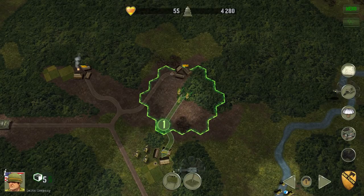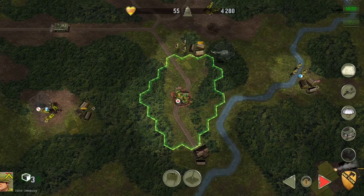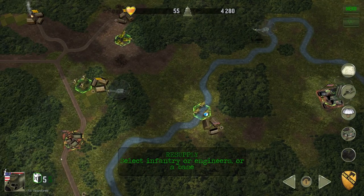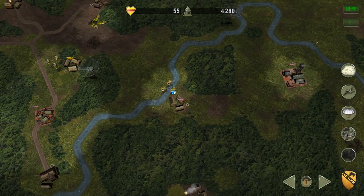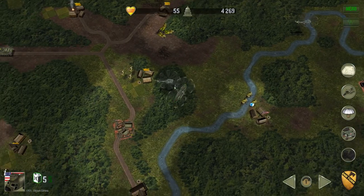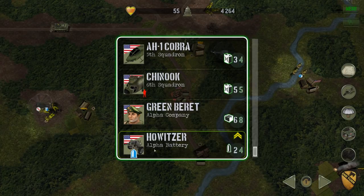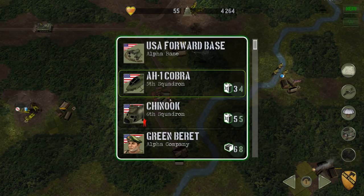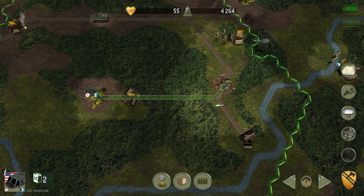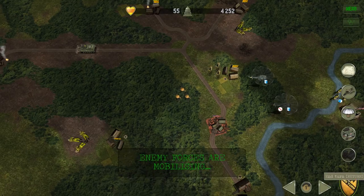Some units have not moved — this unit hasn't moved, we'll set up an ambush. The Chinook is going to go pick up the engine. The artillery battery is almost out of shells — I think they've got two more left. We really need to keep an eye on that because the artillery has proven to be pretty important. We know this is a pretty safe path because our choppers have already flown it, so we're going to go ahead and send them.